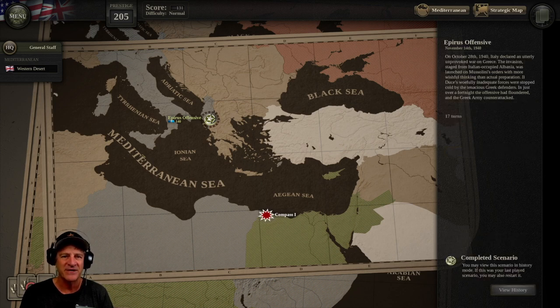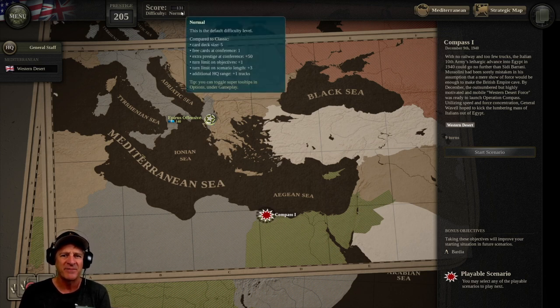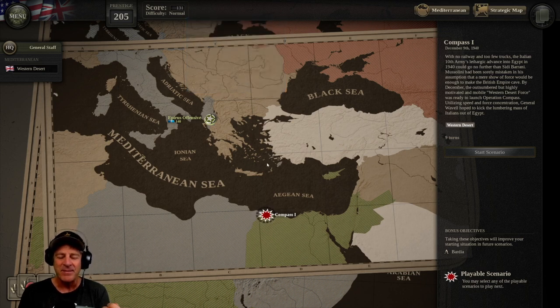At conferences you can make some tweaks to different card decks, as well as your command operations, headquarters, and things like that. What we're looking at right now is the map. There's the Pyrrhus offensive which I've already played, and down here is the Compass offensive, where as the Allied forces we're going to try to push the Italian forces out of Egypt. This is called Compass One. I did play this earlier but had the UI too small, so I decided to remake this video.